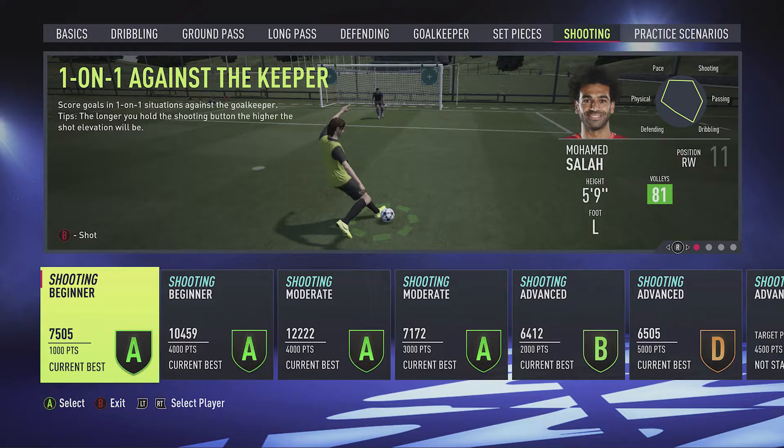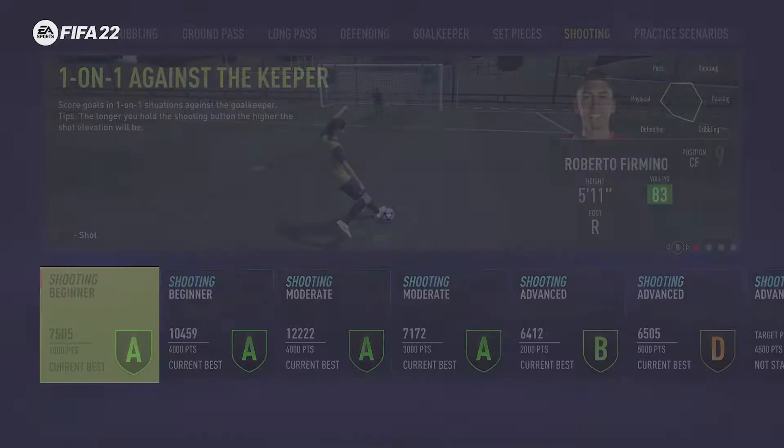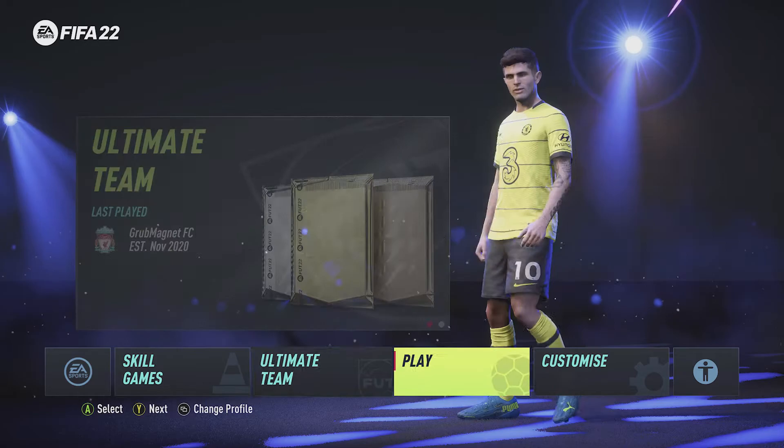The last thing I want to point out is what about if the player that you want to pick isn't in the default starting XI so they're a sub. So playing really well for Liverpool FC at the minute is Jota. What if I wanted to play as Jota in a skill game? Well we need to go back out of here again.